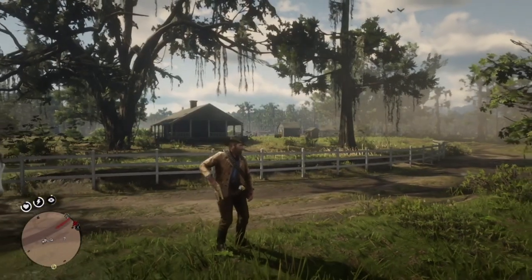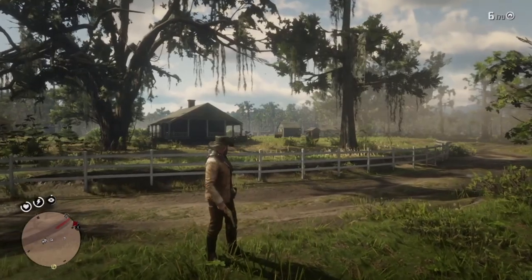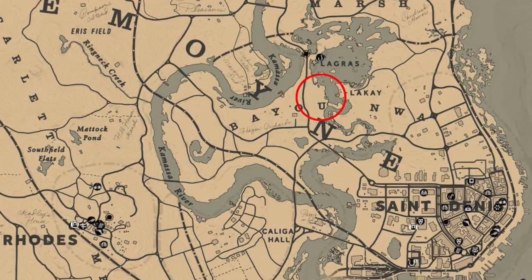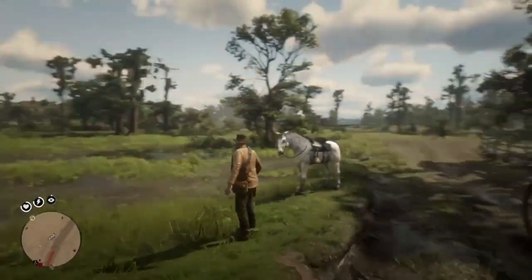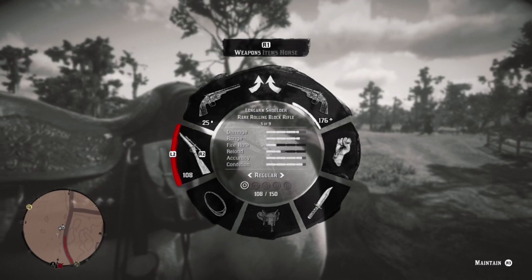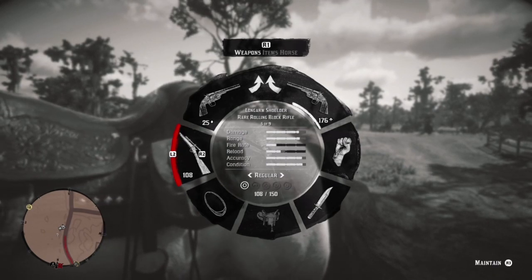Alright, so first off you want to go find this location — I'll post it right here. All you want to do is go in that red circle and find until it says you are in legendary animal territory, then find a question mark on the map and investigate.